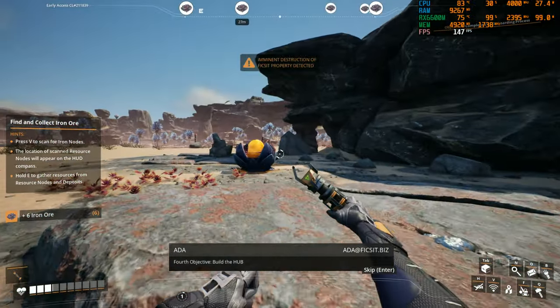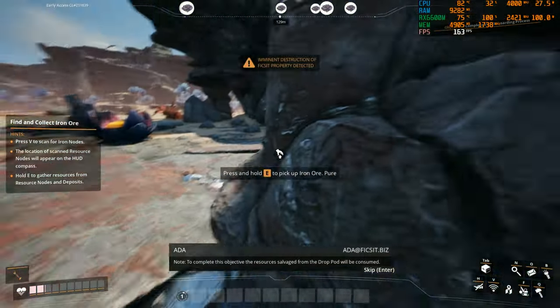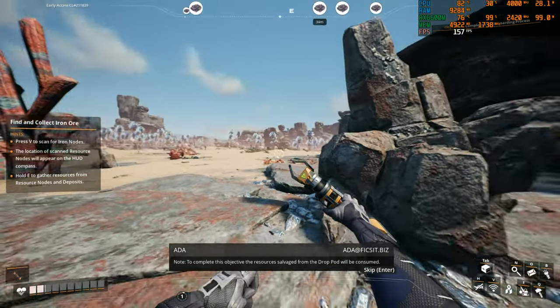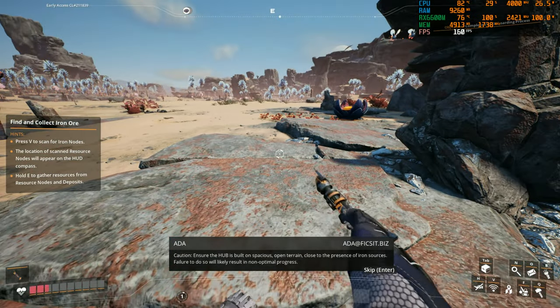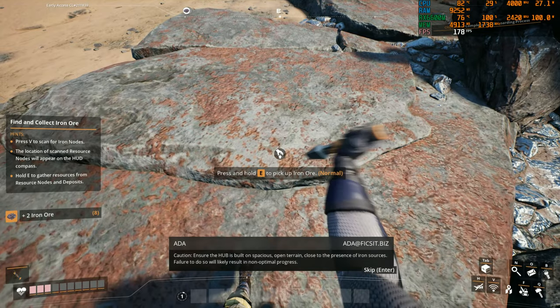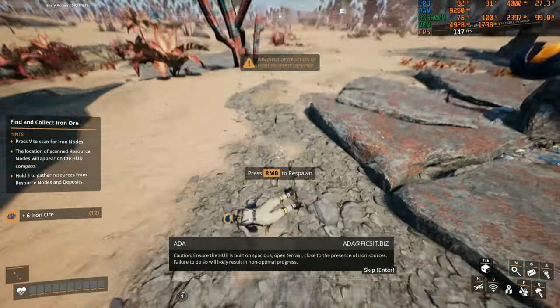Fourth objective: build the hub. To complete this objective, the resources salvaged from the drop pod will be consumed. Caution: ensure the hub is built on spacious open terrain, close to the presence of iron sources. Failure to do so will likely result...